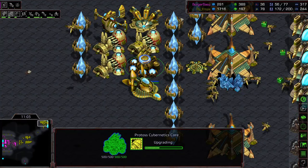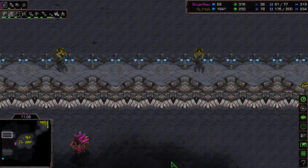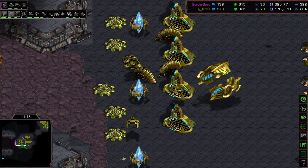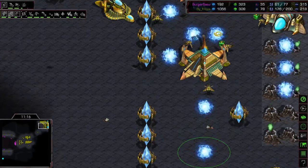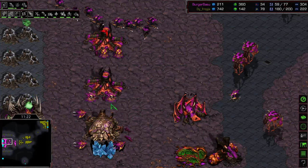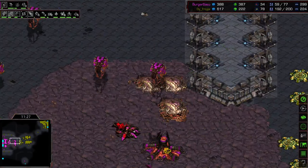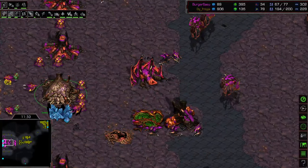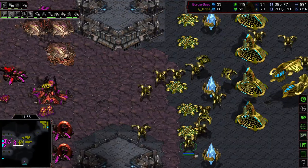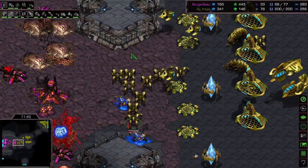He's getting his upgrades. But look at this placement of the corsairs - very, very strategic. Couple cannons. Does he have a lair? No. A couple more sunkens gonna come down. Let's see what the upgrades are - 0-0-1. Here comes your attack - might just drop the reavers right here.